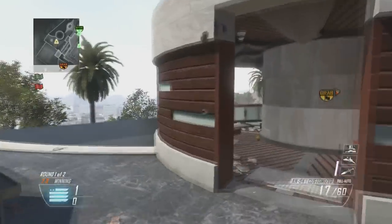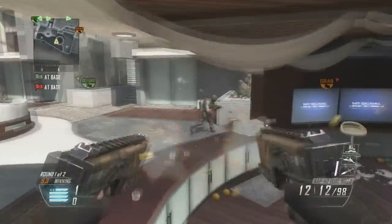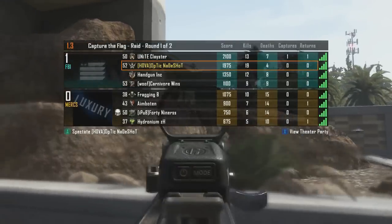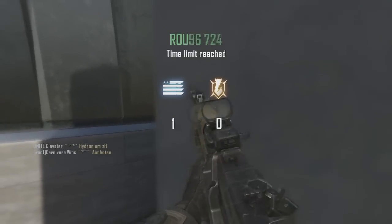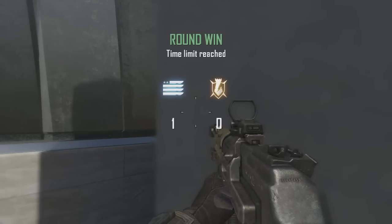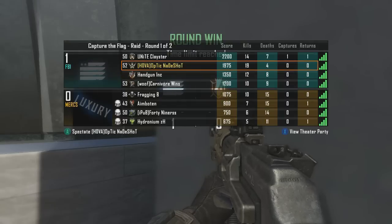I hope you guys enjoyed this commentary and that it gave you a more in-depth look at the composition of pro teams and what roles need to be filled. Please leave a like — let's try to hit 2,500 likes today. If you check out the scoreboard, I went 19 and 4, so I did pretty well with the assault rifle even though it's not what I usually use. Thank you guys, and we'll see you later.